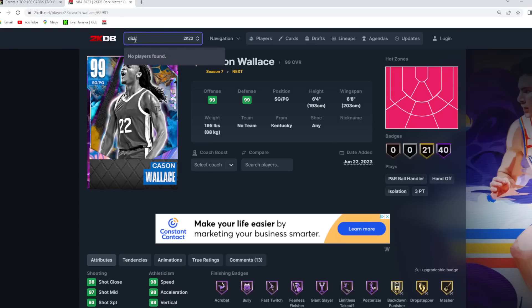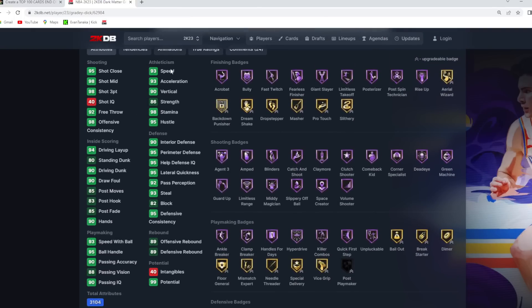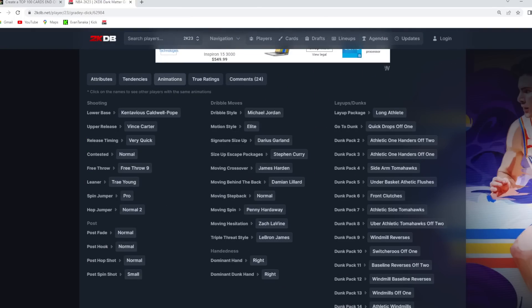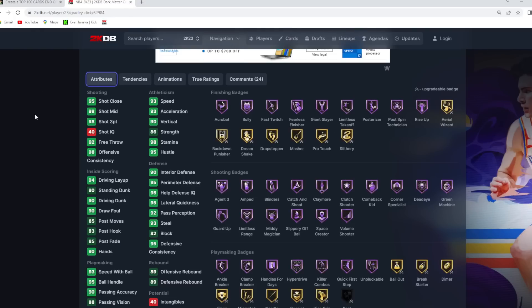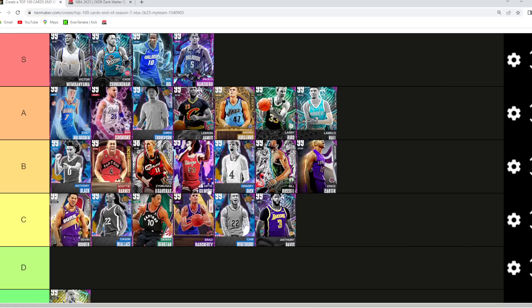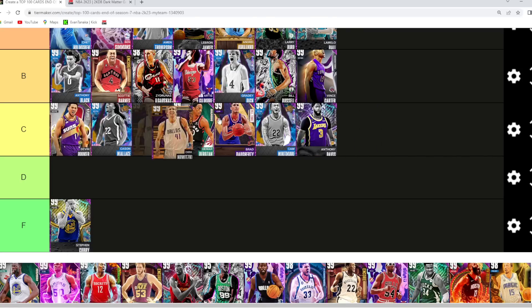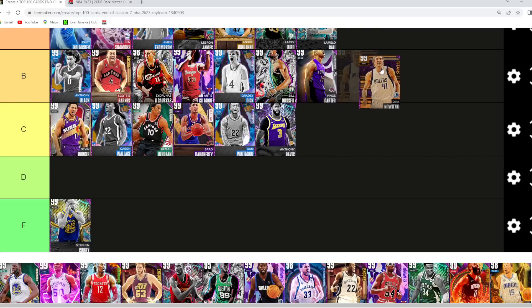Grady Dick I think is probably B tier — a very underrated shooting guard. I would for sure take Grady Dick over Vince Carter. He's 6'8" at the two with a 7-foot wingspan, great player model, a really good offensive shooting guard. He's basically got a better jump shot than Vince Carter, better dribble sigs, and he's a way better defender because of his size, stats, and badges. Grady Dick goes in B tier.